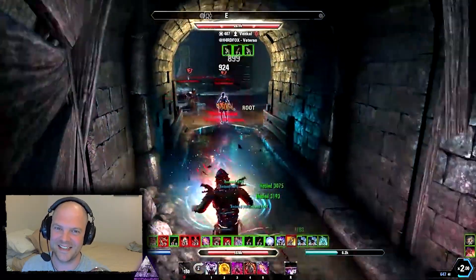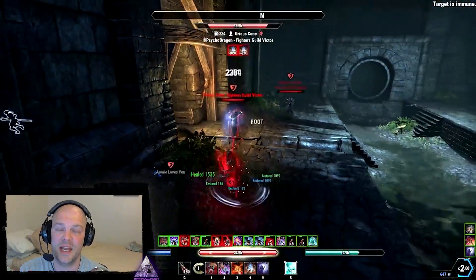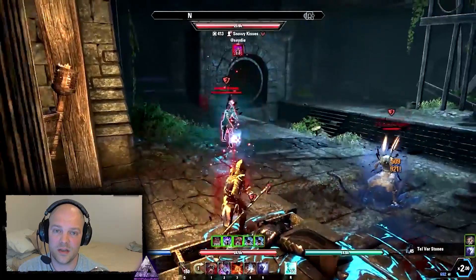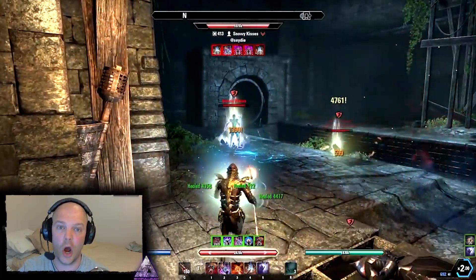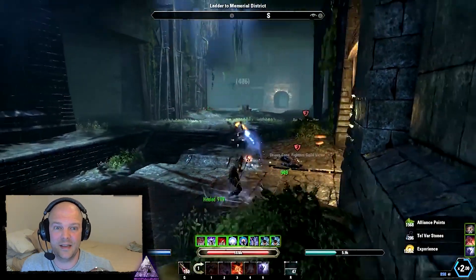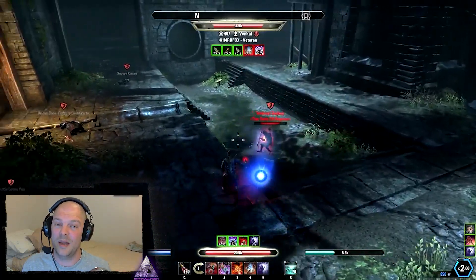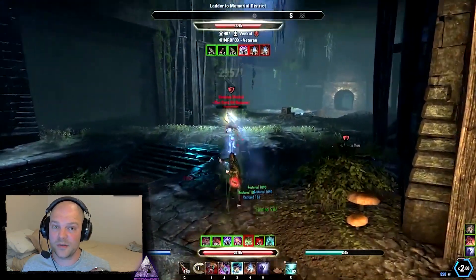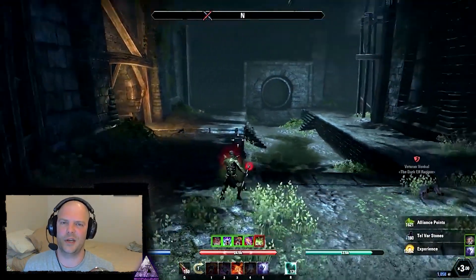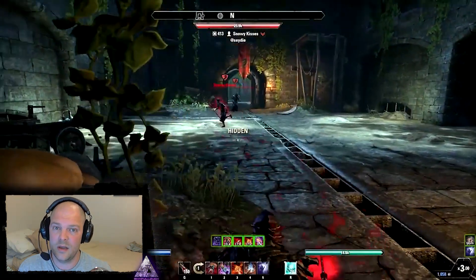Let's dive in. So right off the bat, I want to talk about the changes to the Champion Point system, specifically the sustain portion. Number one is the cost reduction passive — it's gone, it's just deleted, it's not in the game anymore. That is huge. Most people on live have a minimum of 10% cost reduction, many have more, so all of your spells are gonna cost at least that much more. Cost reduction is a huge part of this sustain change.